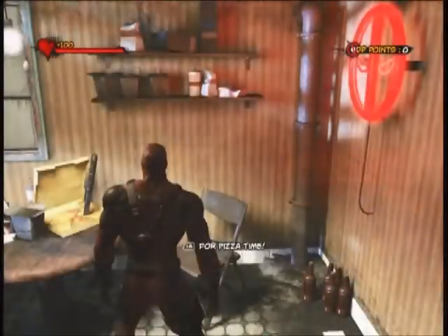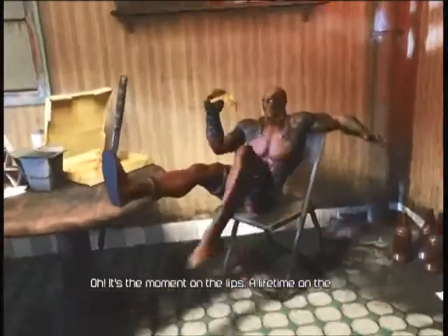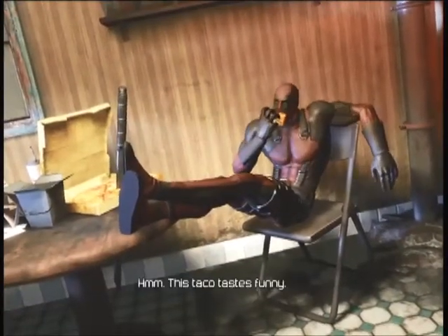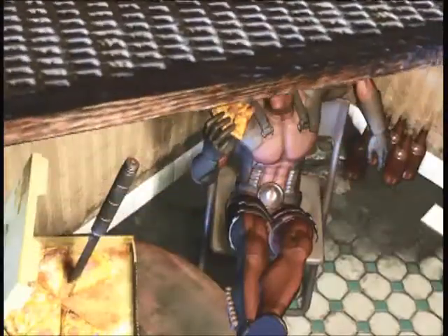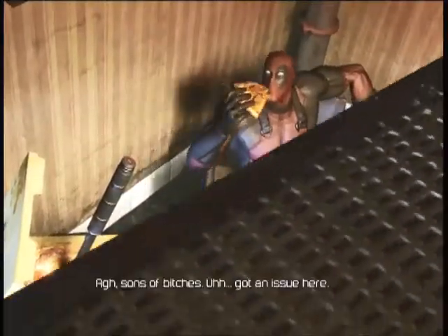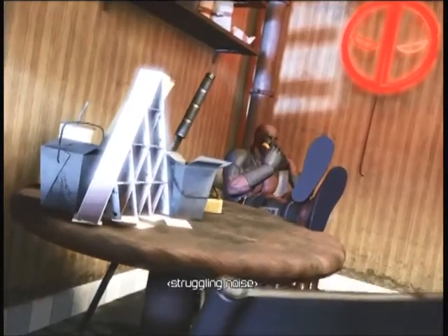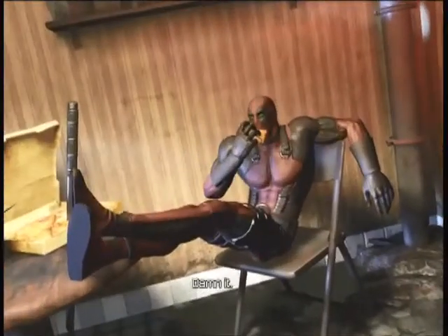After that, you can walk right behind that and there's pizza. Go ahead and try to eat that — again, you have to do this multiple times, keep clicking until it finally shows. If you get up it's still on count, so keep going forward until it finally pops up for you. That seems physically impossible, but you know — it's Deadpool, why not?